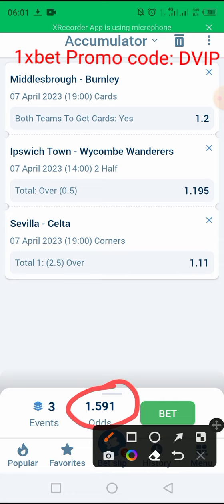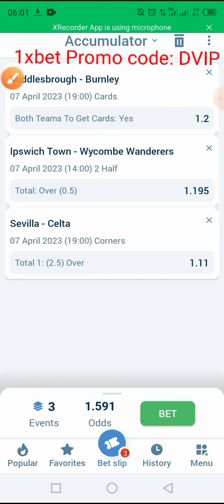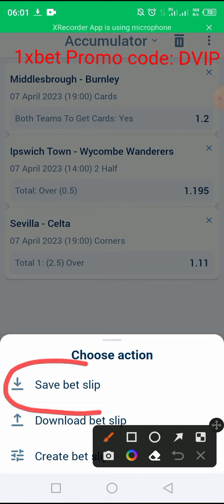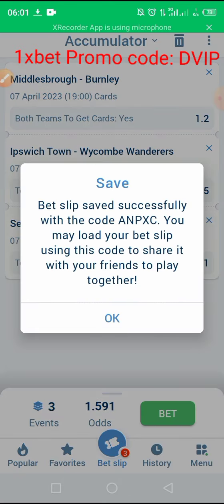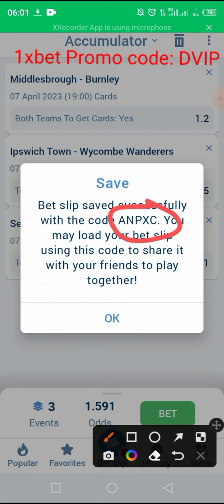Let's place our bet and win together. I'm going to show you the result in the evening. This is our bet of the day. Always remember to bet wisely. Don't forget to use the best promo code in the world, which is DVIP. Here is the code — you can copy it and use it to bet.